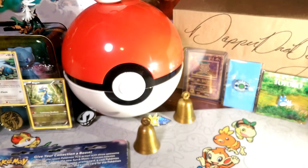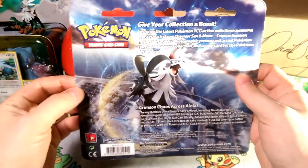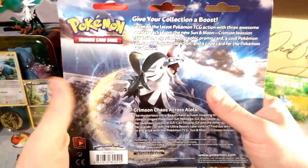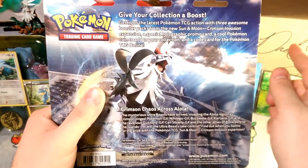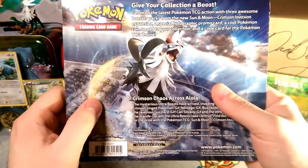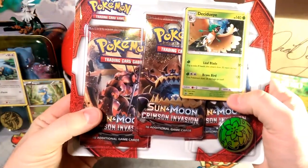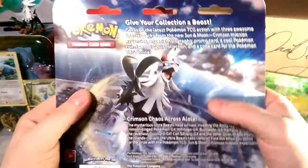Hello friends, DabberDrabby here and welcome back! We're gonna have our first card pack opening today, and it's gonna be the three pack blister. You guys probably already know which one it is from the thumbnail — we are gonna open up the Decidueye three pin blister with Crimson Invasion and a shaming coin.